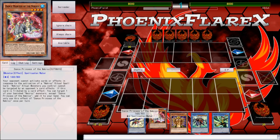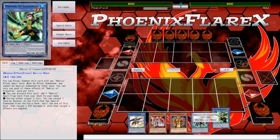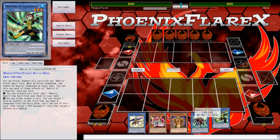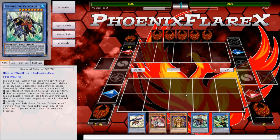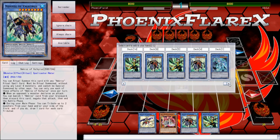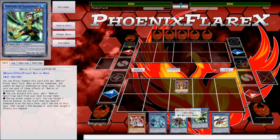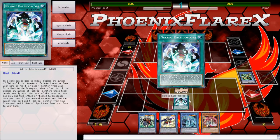I can tribute and trigger Dance Princess pretty effectively. I can normal summon this and get Kaleidoscope, or normal summon this and get Brio. Brio will get Exa, which I can then use to get Kaleidoscope. Summon this, and the Herald of the Arclight will get Mirror. I can summon this and then I'll be able to make a Bahamut Shark. He has no cards in his extra deck — every time I see that I expect it to be either Exodia or Domain Monarchs. This should be pretty fine and dandy in my favor if everything goes according to plan.